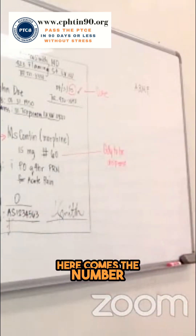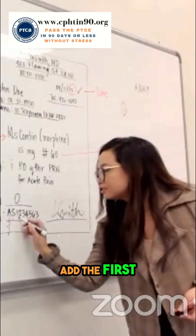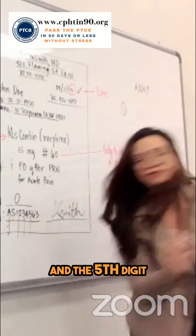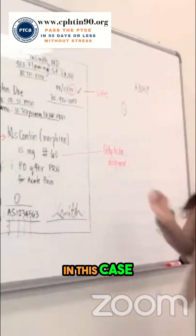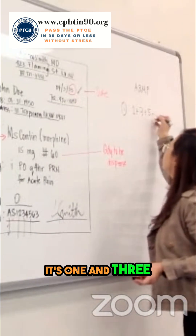Now, here comes the number — three steps. Step one: add the first, the third, and the fifth digit. In this case, it so happened that it's one and three and five.